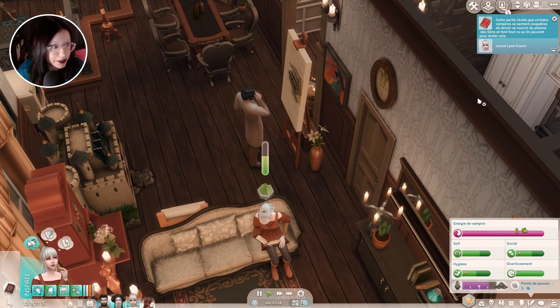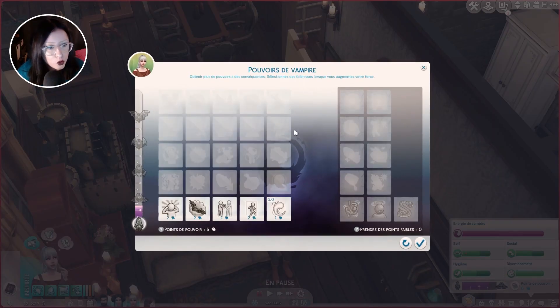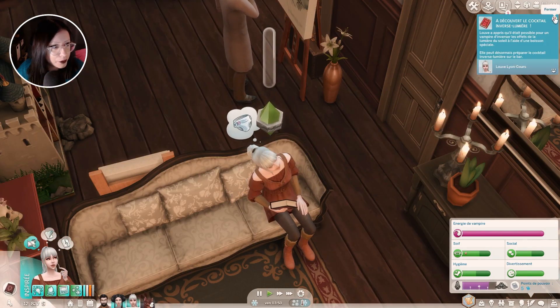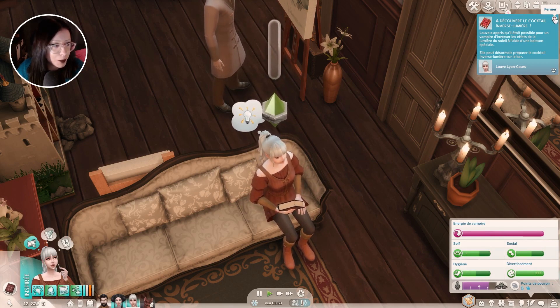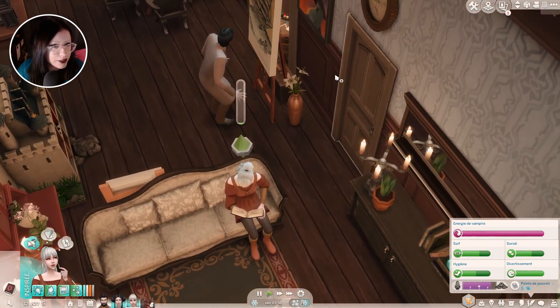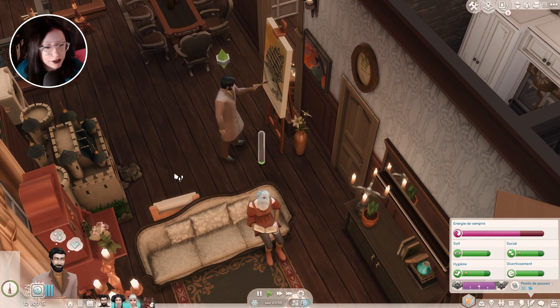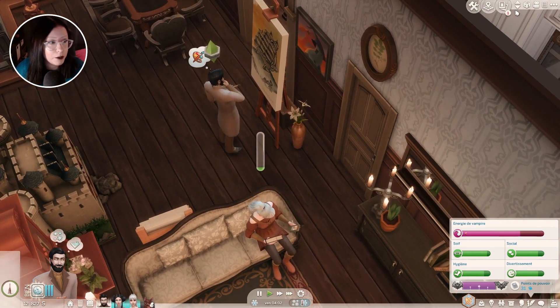Cette partie révèle que certains vampires se sentent coupables de devoir se nourrir du plasma des Sims et font tout ce qu'ils peuvent pour éviter cela — c'est le trait « buveur coupable ». Il faudra que je le prenne, ça correspond bien à Louvre. Louvre a appris qu'il est possible pour un vampire d'inverser les effets de la lumière du soleil à l'aide d'une boisson spéciale. Elle peut désormais préparer le cocktail inverse-lumière sur le bar. La mixologie n'est pas obligatoire dans le défi, ce sont des quêtes annexes — on pourrait s'en occuper avec Armand maintenant qu'il a terminé son aspiration.